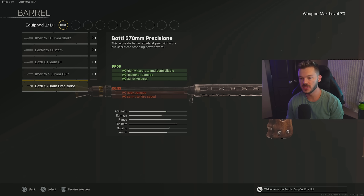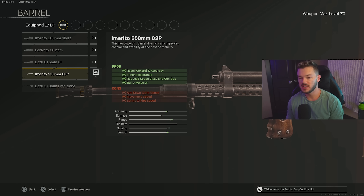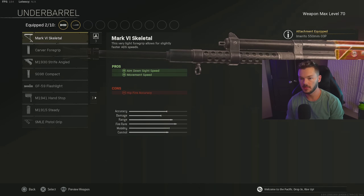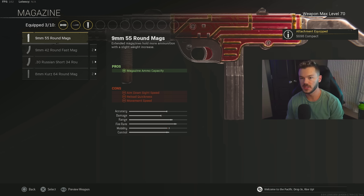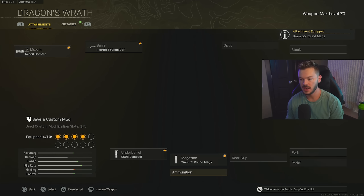For the underbarrel, we're using the SG-98 Compact to make us an absolute unit with strafe speed. For the magazine, we're going with the 9mm 55 Round Mag — it used to be a 16-round but got nerfed; otherwise it's still the same great option.